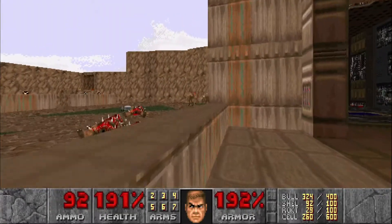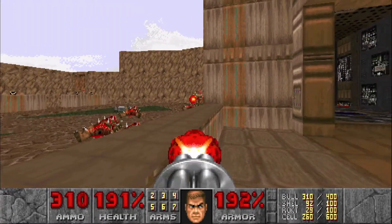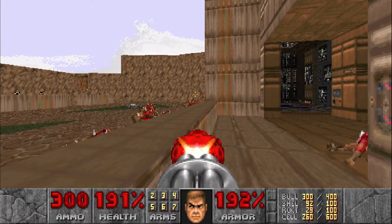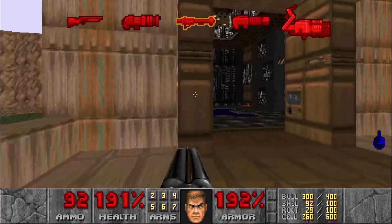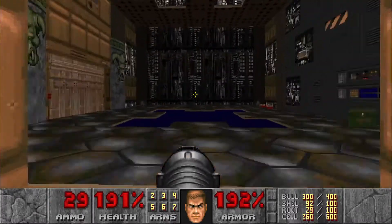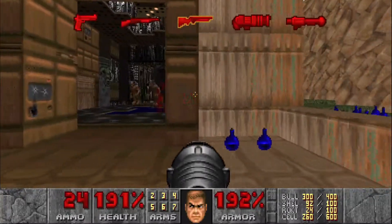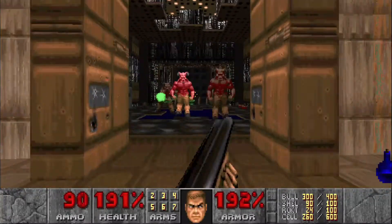We've got some more imps right over here. And then we're going to step into this room — that wall's going to open up with three Barons. So we'll just rocket them a bit and then finish them off with the Super Shotgun.